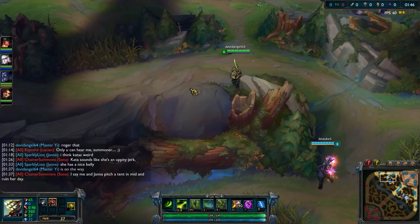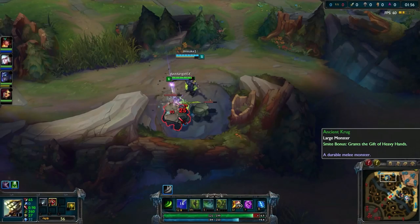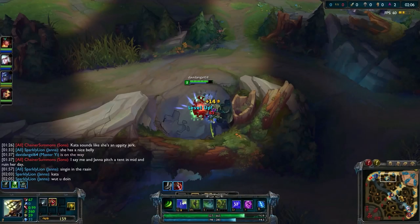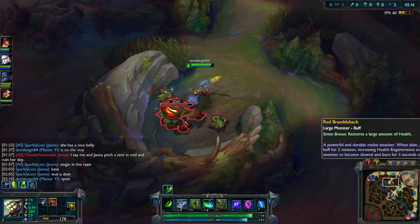As Master Yi, I'm choosing to start at Golems, then jump over to Red, and then go over to where Wraiths used to be — Raptors are technically what they're called now. I'm starting off here fighting these Golems. I like to smite the Golem early so I can get the effect it gives you, because now every big monster in the jungle provides a different effect for you whenever you smite it.